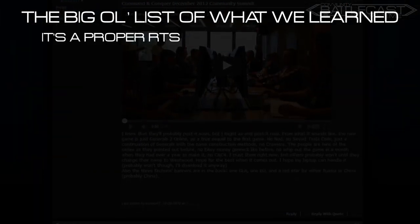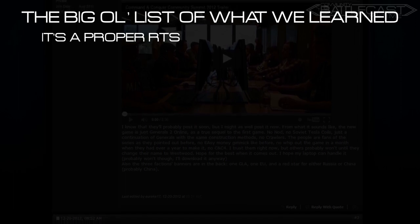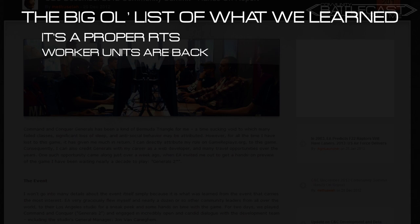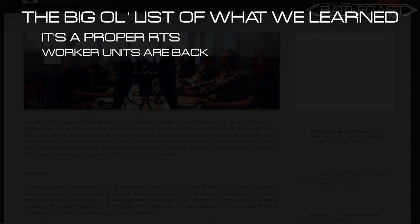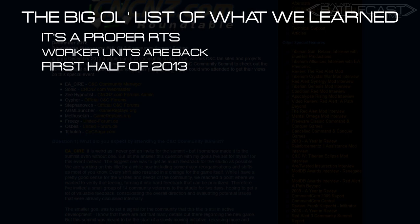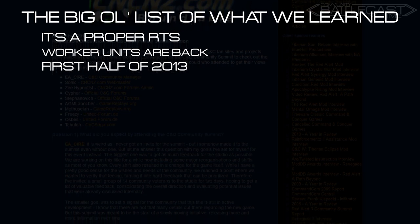The new C&C is a proper RTS, which means building bases, gathering resources, and spamming tanks. Dozers and workers are back, so maybe those workers finally got some shoes — maybe some steel toes.